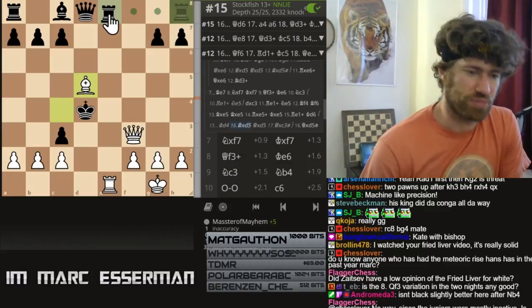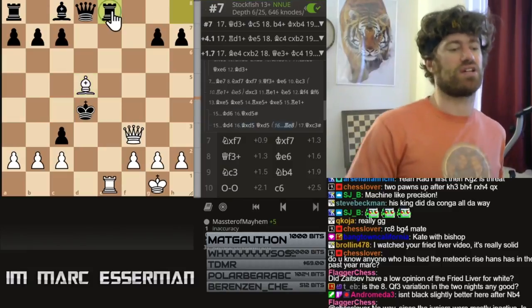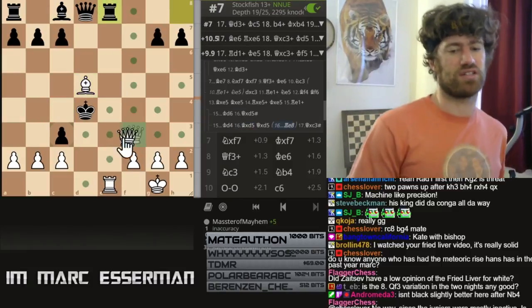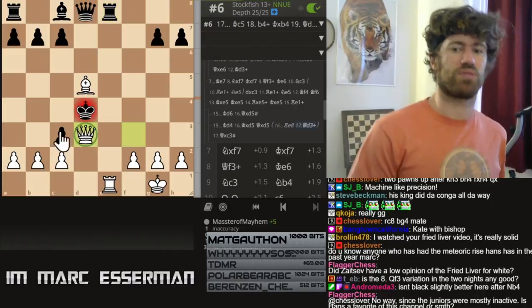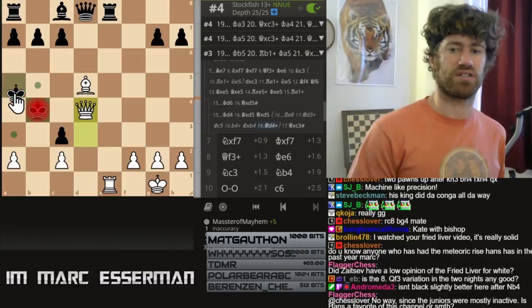Rook e8, and Morphy announced mate in 7. He was playing blindfold, by the way — eight games at the same time — and here he announced mate in 7. When I read this I was like, wow, this is possible for somebody to do. Take, and he announced mate in 7.